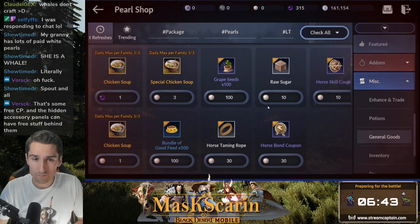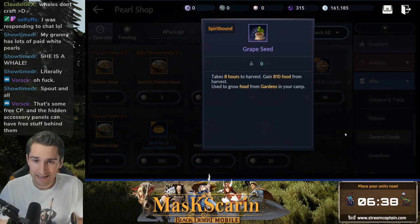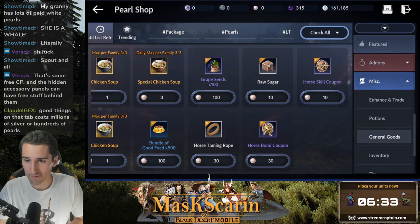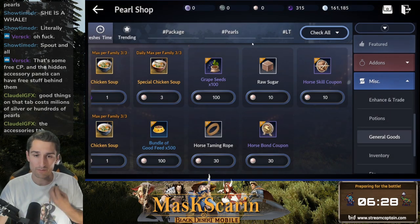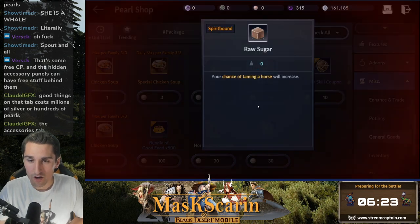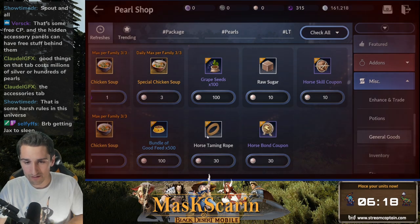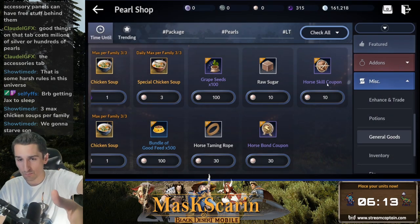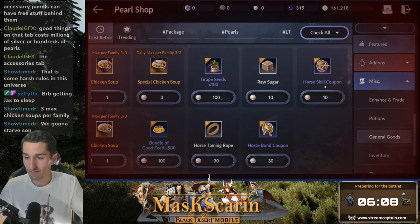General Goods — chicken soup, grape seeds, raw sugar. I buy my whole day's worth of crop for maybe 50k silver tops. Horse taming items — that's one thing I haven't jumped into yet, the whole horse scene. I'll say these four things are related to horses and leave it there. Here's the price; they're consumables. If you can't find another way to get them, buy them here. These are white pearl purchases, so that is real money.